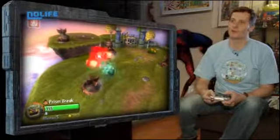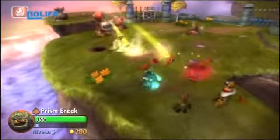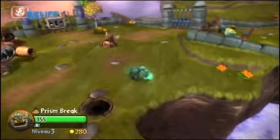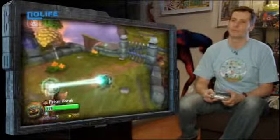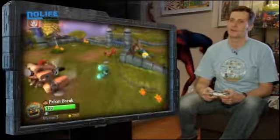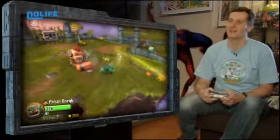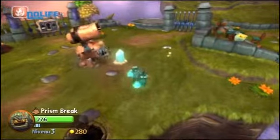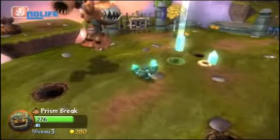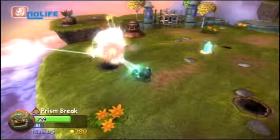Je lui enlève 13 points de vie — c'est pas grand-chose par rapport à tout à l'heure avec mon géant qui faisait 28 points à chaque truc. Un truc pas mal, ce serait d'arriver à la tirer vers un piège — il y a des sortes de bombinettes sur les côtés. Ça me protège pas complètement mon prisme à chaque fois, mais c'est efficace. Je crois qu'il est mal — il va exploser.